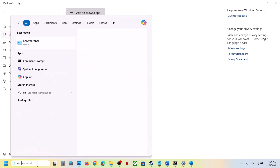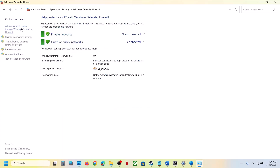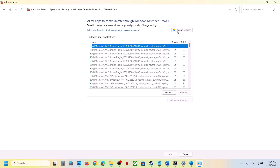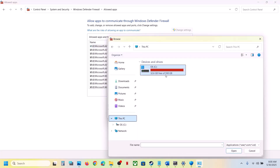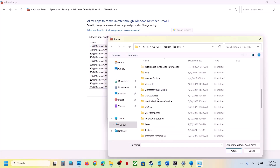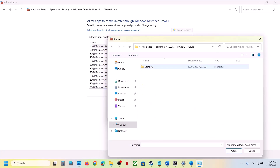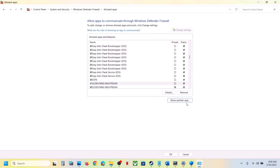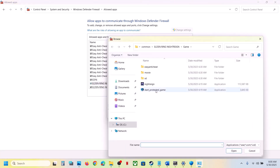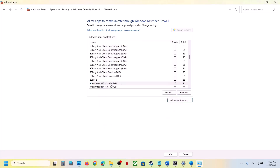Now type Control Panel in the Windows search box, click on System and Security, Windows Defender Firewall, click on Allow an App or Feature through Windows Defender Firewall, click Change Settings, click Allow Another App, click Browse, go to the game installation folder, open the game folder, select the game exe file, click Open, then click Add. Once added, click Allow Another App again to add any remaining exe files.